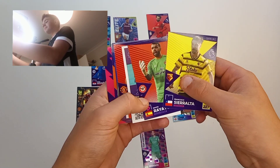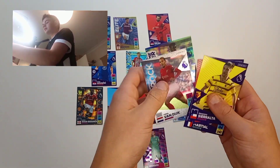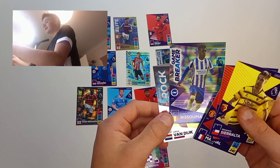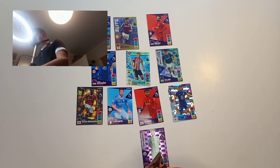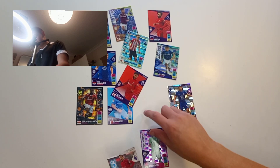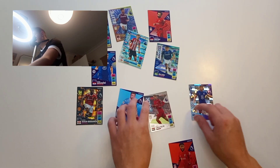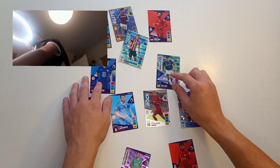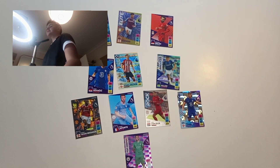Last pack — the transfer/swap pack. We've got a Martial, the lineup of Crystal Palace, and the defensive rock VVD. We'll have to take him. I think we might swap him out with Joe Gomez as the other centre back partner. There we go — that's our team!